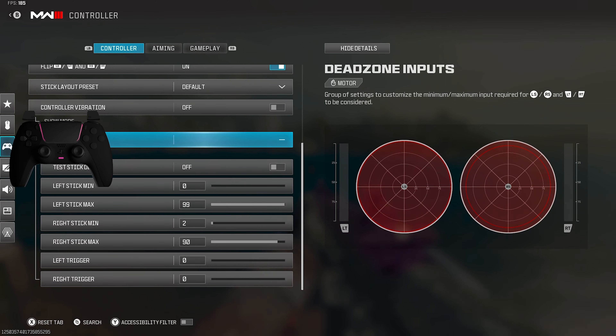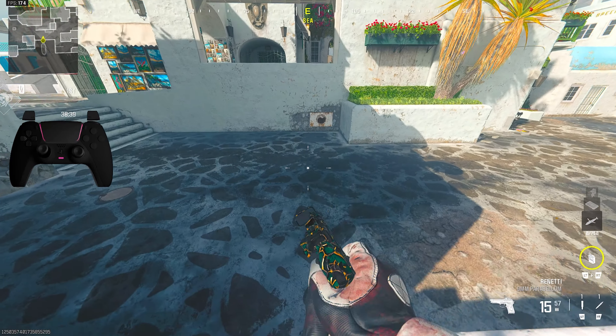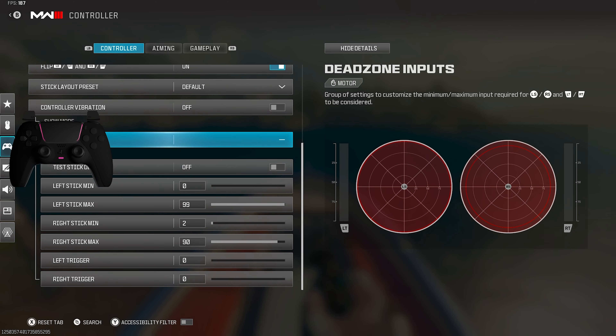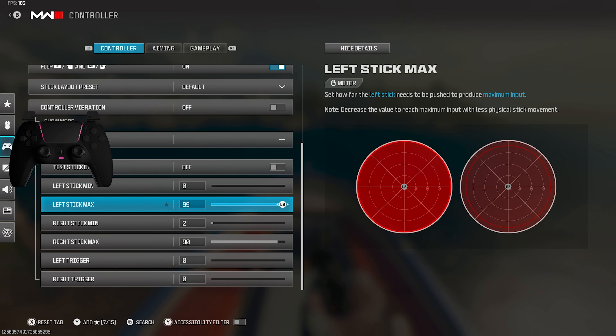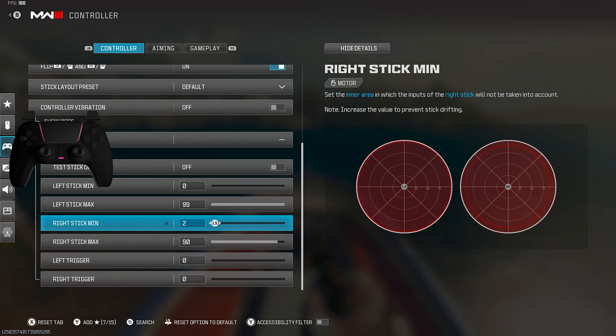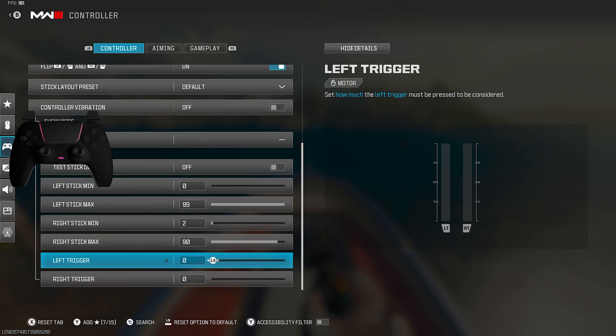Your dead zones are very important. I'm gonna explain the dead zones — I'm kind of a geek with all these dead zone settings. I learned that your in-game dead zones are kind of delayed, so I just use the DS4 ones. I put this to 0, 99, and then 2, and then 90. This is just to make it a little bit more loose. If you have a lot of drift, put this up. You don't have to use exactly what I use, but I use 2. This is where my drift is still loose but it's not fully fading away.